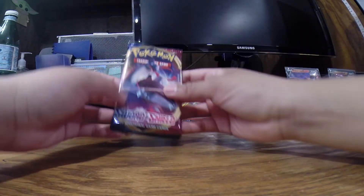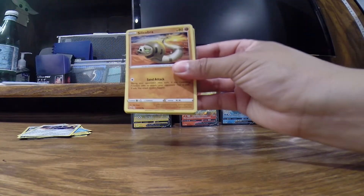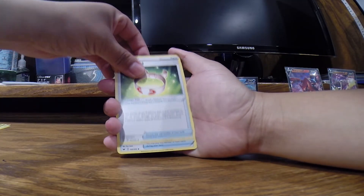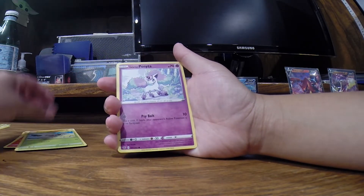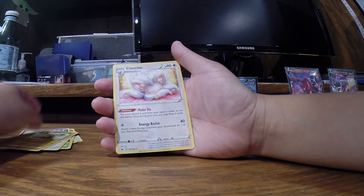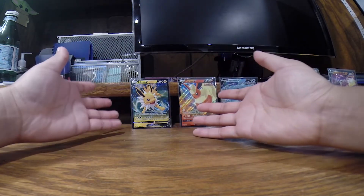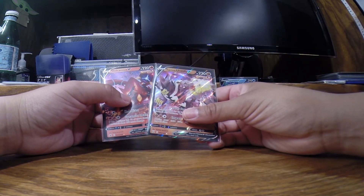Base Pack Sword and Shield — what are you going to give us? Another fire energy. Centiskorch, Centiskorch, Centiskorch, Katani, Galarian Ponyta, Pancham, Pikachu, Pikachu. That's going to do it for us — ending it with the regular Pancham. In addition to the three promo cards we pulled, we got the Volcanion V and the single strike Urshifu V.